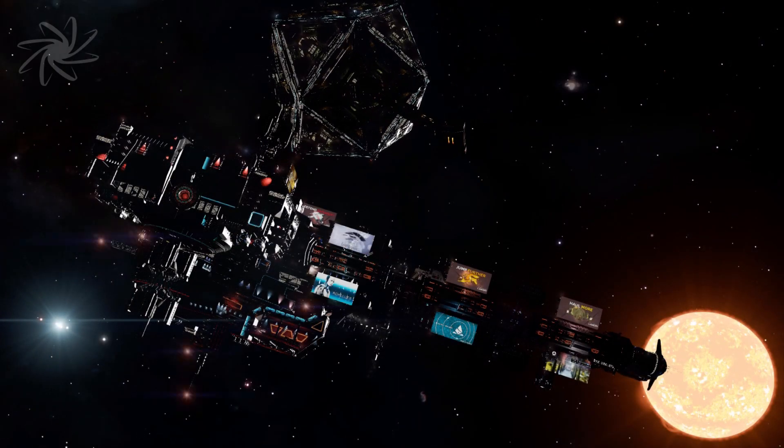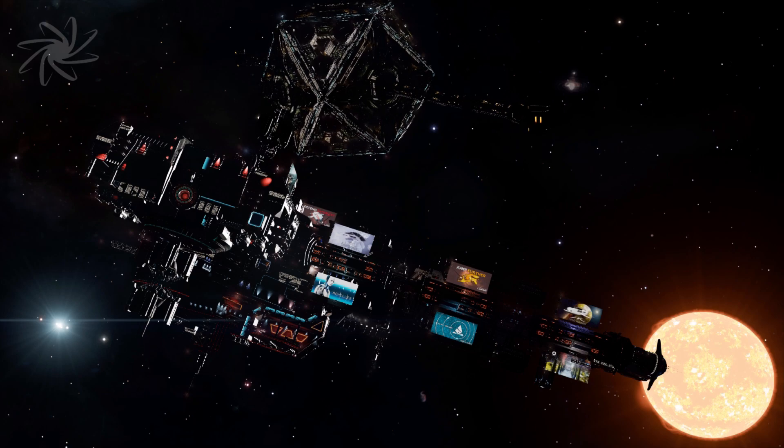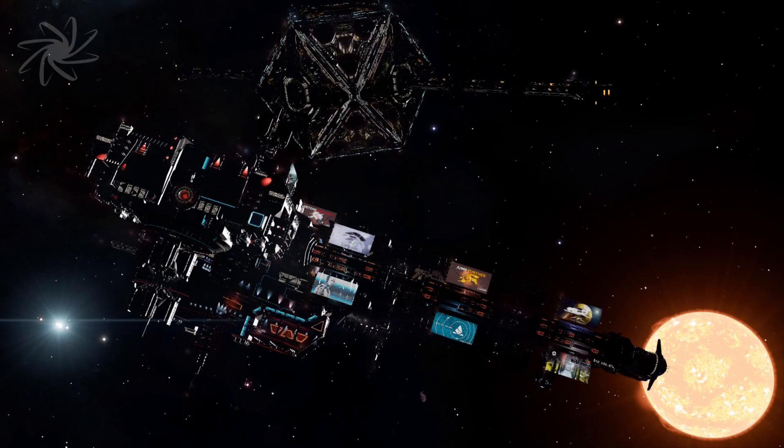The Alcor Appeal will outfit the other five stations with Outfitting, Shipyard, and a Human Tech Broker. Those starports already have Pioneer Supplies, following a successful appeal in week two.